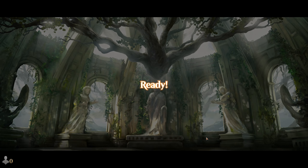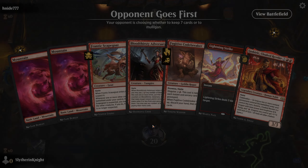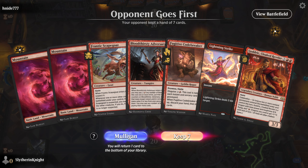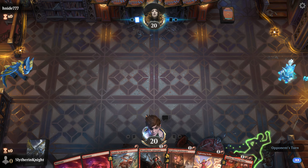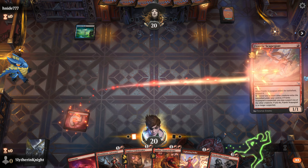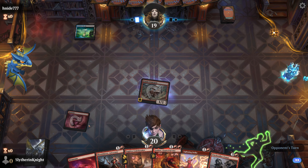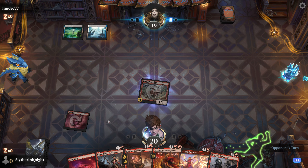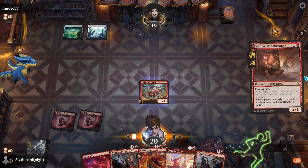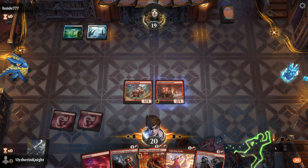There we are. First opponent. Hopefully — them going first isn't the best option here, but that's okay. We have a Frantic Scapegoat, which pretty much gives itself a menace when you play it, so that's not bad. Let's go in with the Codebreaker and give that one menace.